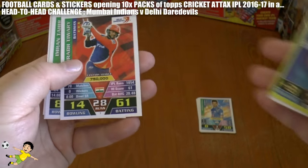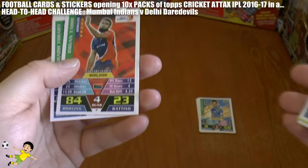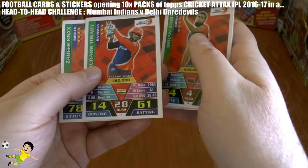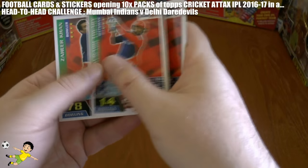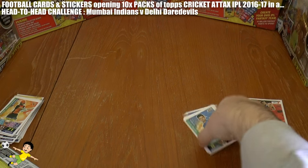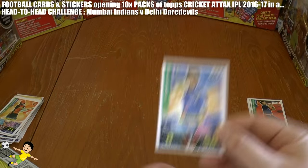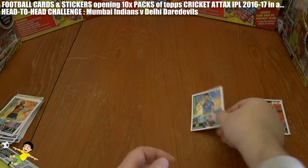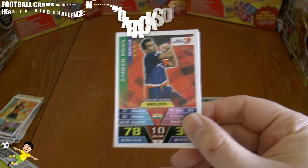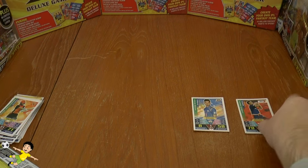Delhi's tally: 21, 40, 64, 67, 95, 99, 127 — leading to the last one — 137. So they just fall short in their run chase. It finishes — the Mumbai Indians win by four runs, having scored 141, while the Delhi Daredevils were restricted to only 137.